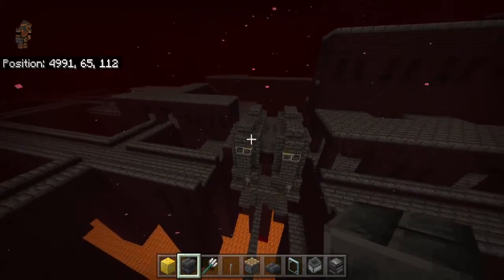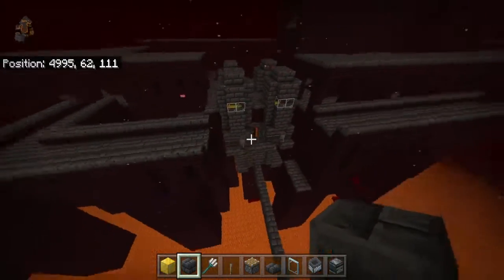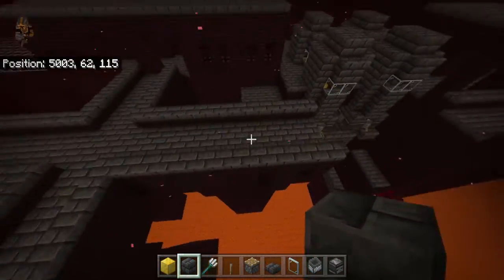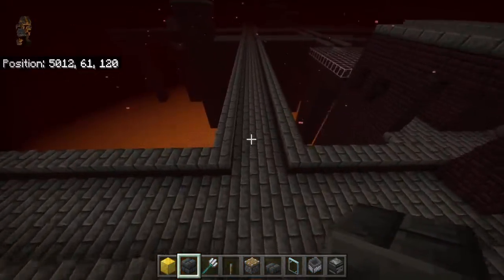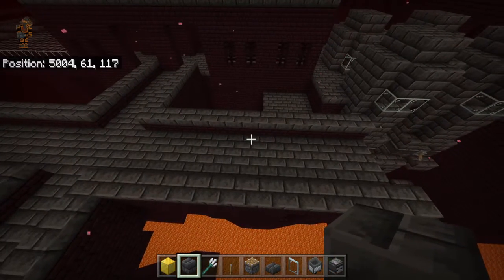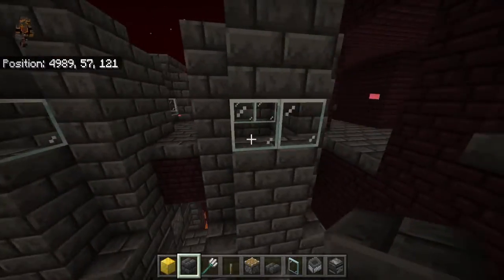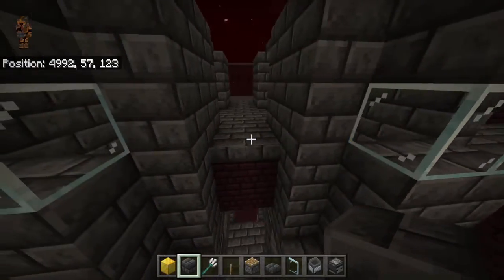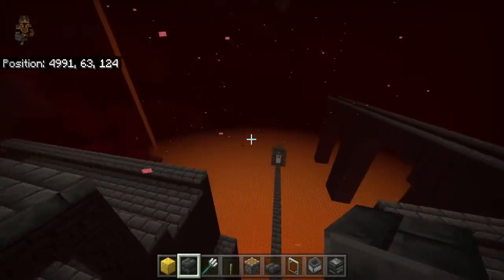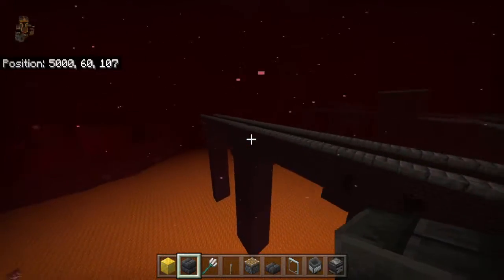In Bedrock Edition, we have certain blocks in the structure called structure blocks for the mobs to spawn on. In Java, it's not the same — the entire fortress has an area where mobs have a chance to spawn. But in Bedrock Edition, we have specific spots in our fortress that are spawning structure blocks, and that's where the mobs spawn. These blocks can spawn fortress mobs. You have to find these structure blocks for fortress mobs, like pillager outposts, nether fortresses, and ocean monuments. Guardians spawn on specific blocks in ocean monuments, and fortress mobs spawn on specific blocks throughout the fortress.